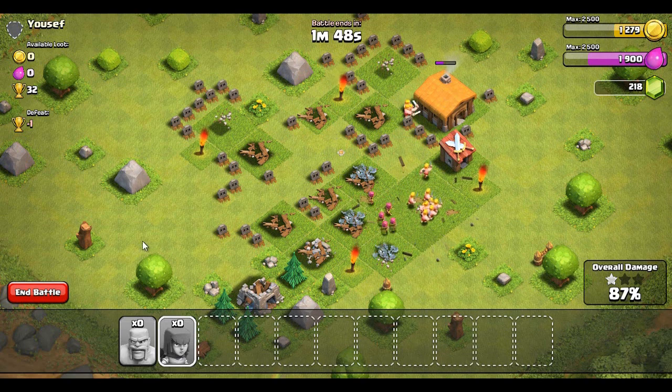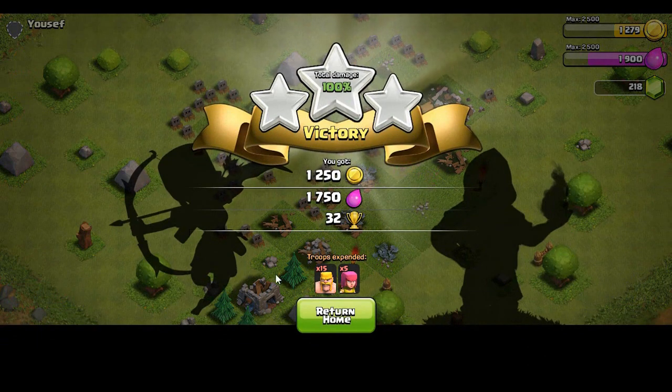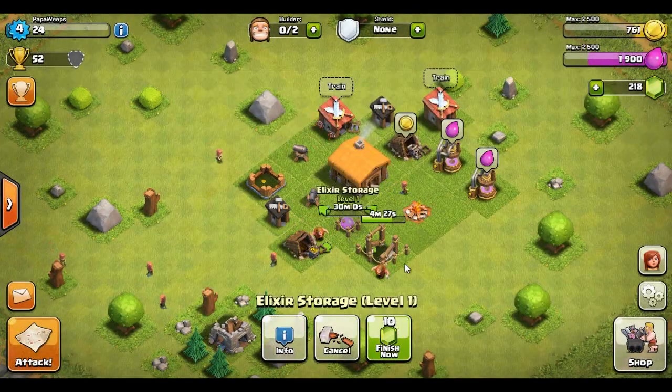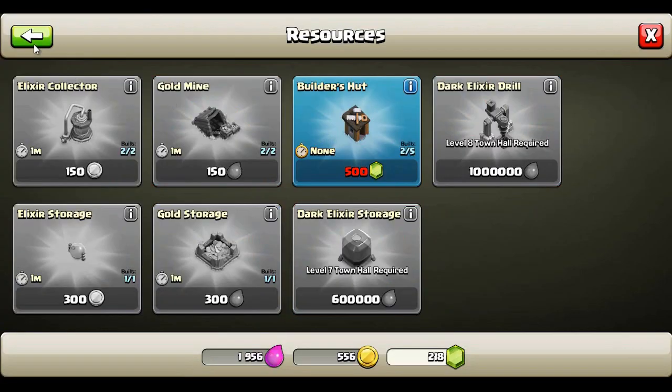I don't think I want to finish the town hall just yet. Let's let it run out with these barbs and archers doing some work, then we'll go for a three-star victory. Town hall, you are down for the count — three stars, 100%! We actually picked up a pretty decent amount of elixir. But coming up, I need this storage to be higher so let's upgrade that.